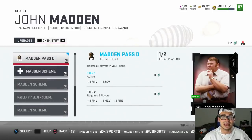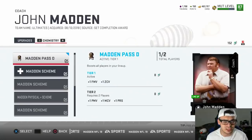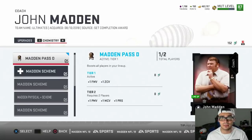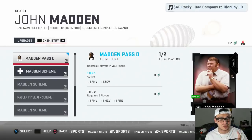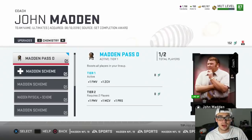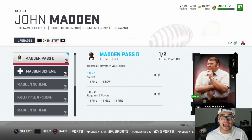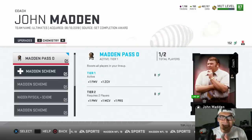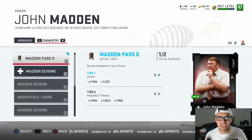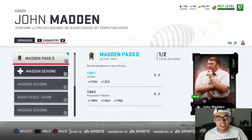The chemistry I've equipped is Madden Pass D. There is no specific chem required — I don't need pass rush, lockdown, run stuff, or any exclusive chemistry. With Madden Pass D equipped, my entire defense gets plus one finesse move and plus one zone coverage. It doesn't matter if a player has lockdown chem or pass rush chem — every player on defense gets those boosts since John Madden is equipped.